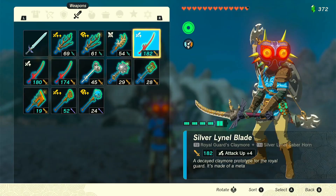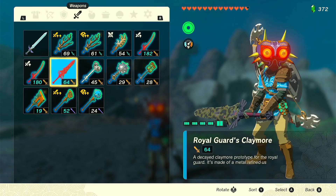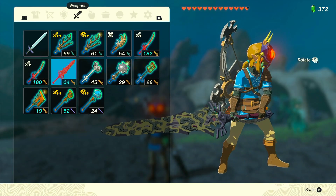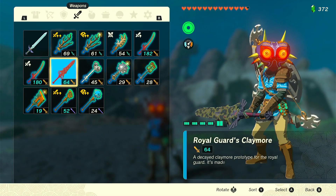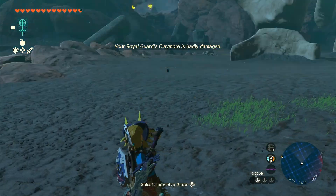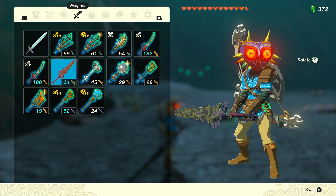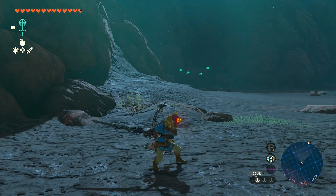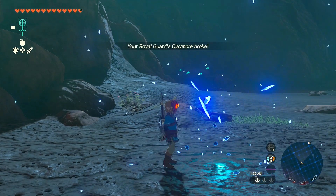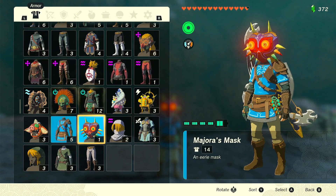And yeah, that is your overpowered weapon. The other thing to notice — what we started with was a decayed Royal Guard's Claymore. You can find pristine versions in the Depths that aren't broken. If you want to find a pristine version, you have to have obtained the weapon in the overworld and you have to have broken it. Now I'm going to take you to the spot where they spawn underground.